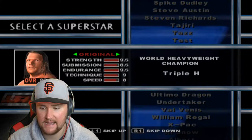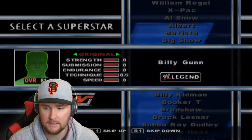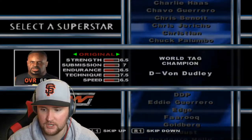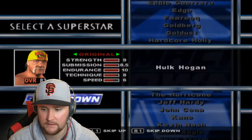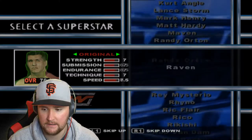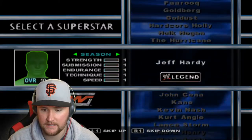Additionally, here are all the wrestlers added with the mod: Scotty 2 Hotty, Spike Dudley, Taz, William Regal, X-Pac, Al Snow, Billy Gunn, Billy Kidman, Bradshaw, Chuck Palumbo, DDP, Farooq, Hardcore Holly, Hulk Hogan, Jeff Hardy, Mark Henry — and that's the start. Those are all the added wrestlers.